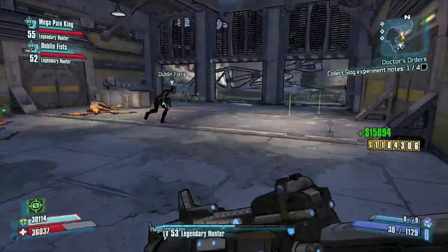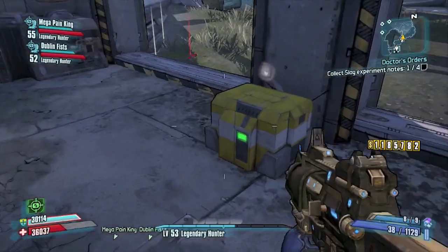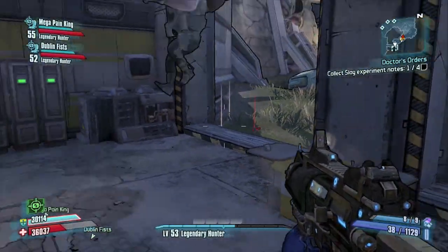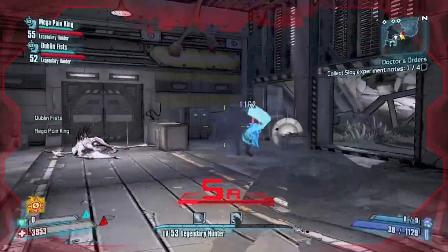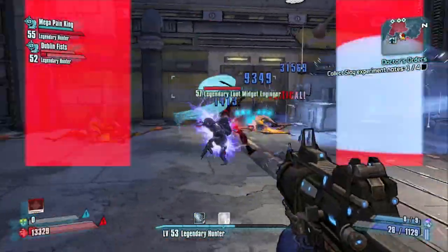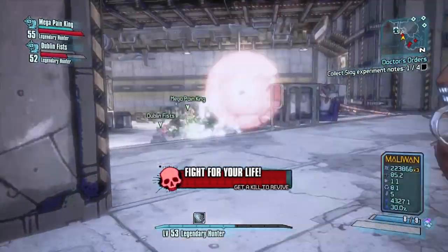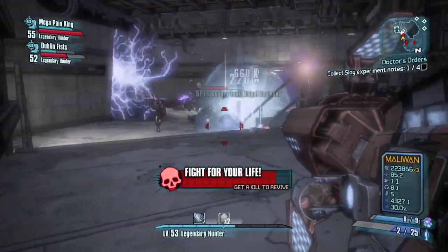Hey guys, Killer Six here, and today I'm bringing you the easiest way to get pearlescent weapons and the new ancient e-tech relics. To do this, you need to be on Ultimate Vault Hunter Mode and you need to get the Doctor's Orders quest from Tannis in Sanctuary. She'll give this to you once you've unlocked the Wildlife Preserve, and make sure you go ahead and accept that as soon as possible.